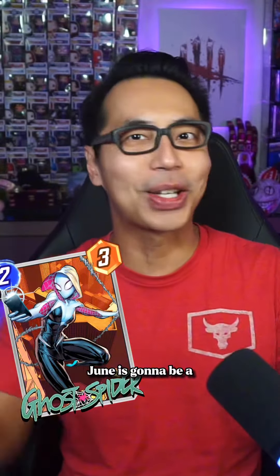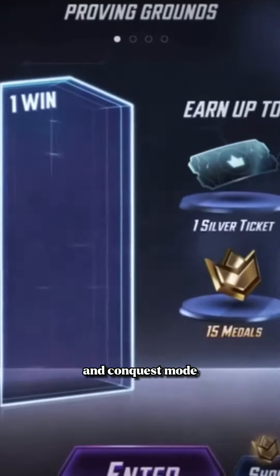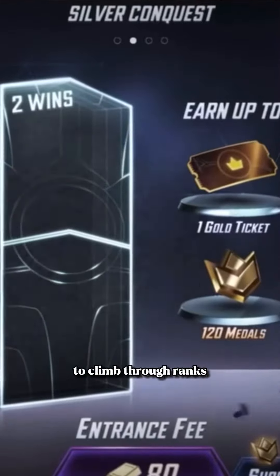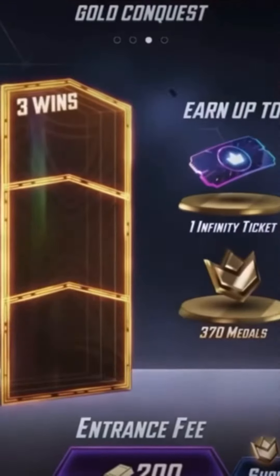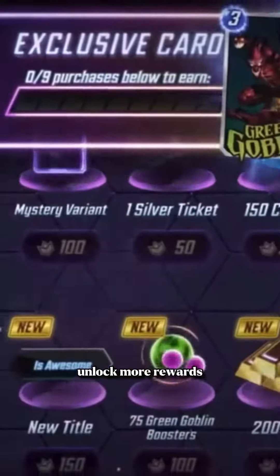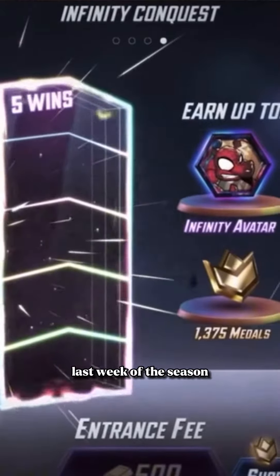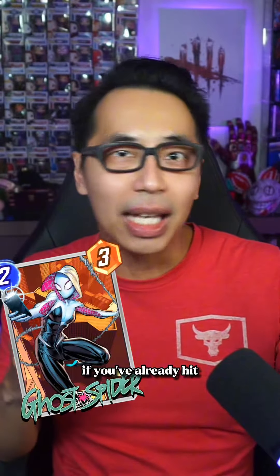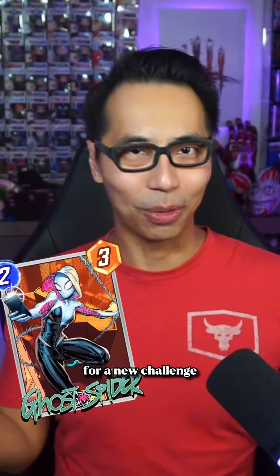June is going to be a crazy month for Marvel Snap. We got the new card drops and conquest mode to look forward to, where you play these battle mode style games to climb through ranks of increasing difficulty for medals that let you unlock more rewards. And with Infinity Rank unlocking on the last week of the season, that's something extra to do if you've already hit Infinity on the ladder and are looking for a new challenge.